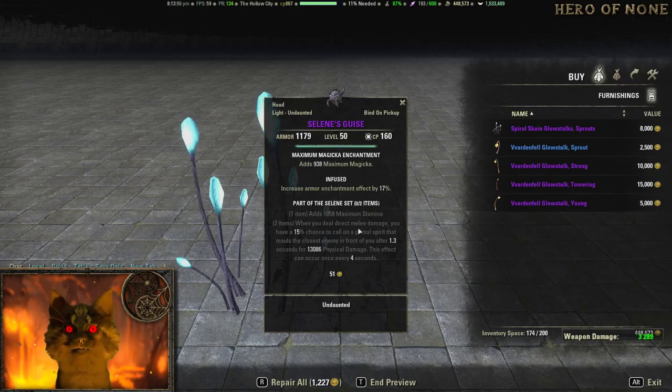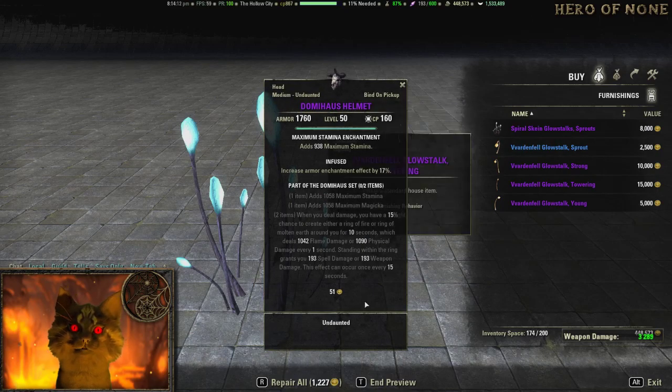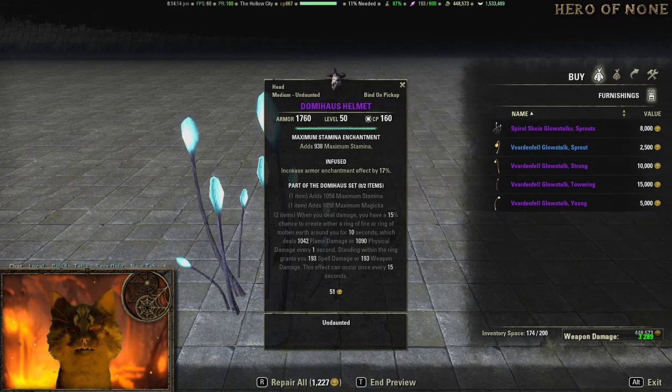Selene's Guides on the other hand — Stamina, and when you deal directed melee damage, 15% chance to call a Primal Spear to maul the closest enemy for 13k. This is basically a pretty meta helm for PvP because it does good burst damage. However, Selene's is pretty easy to farm, so I don't know if you actually want to spend the full 100k. Domas is a DLC dungeon so if you wanted that helmet you'd have to do that, but you probably wouldn't bother with the Domas helmet as it is.